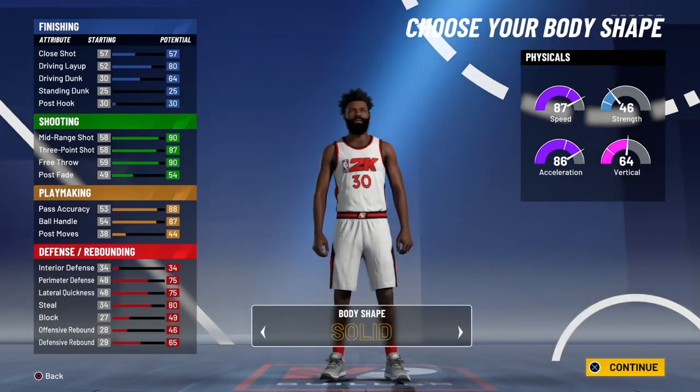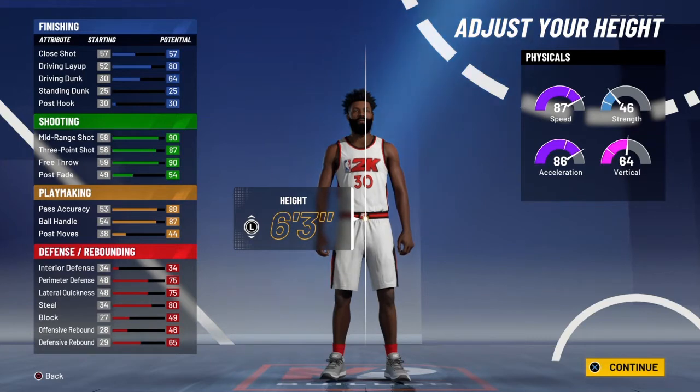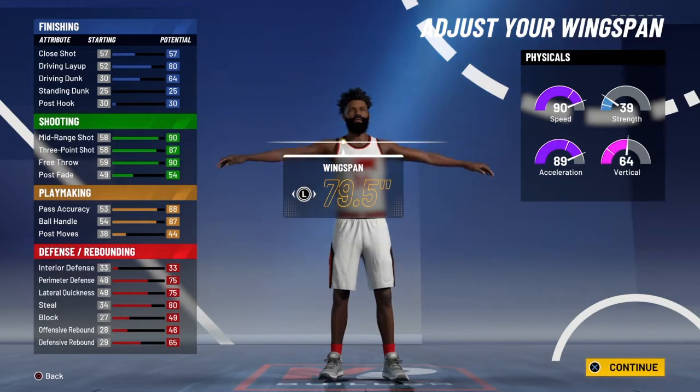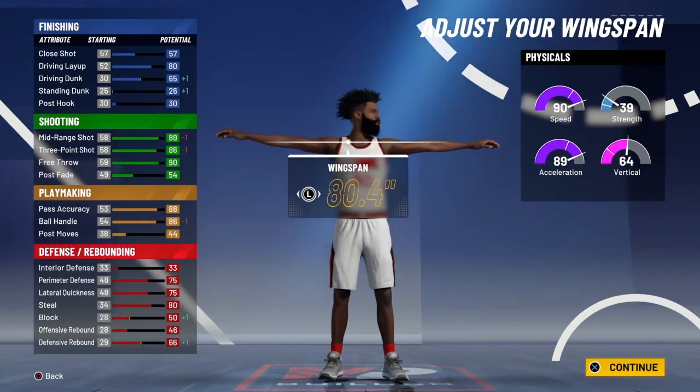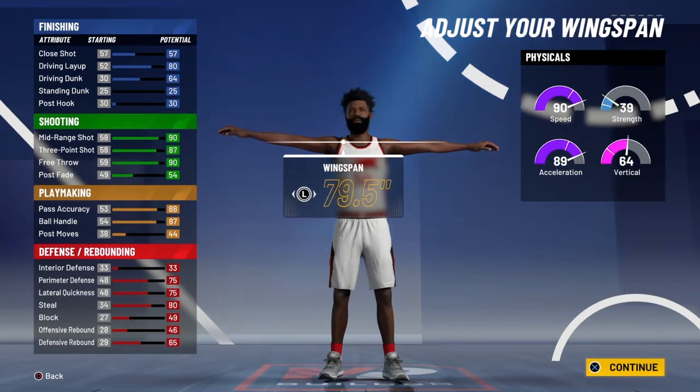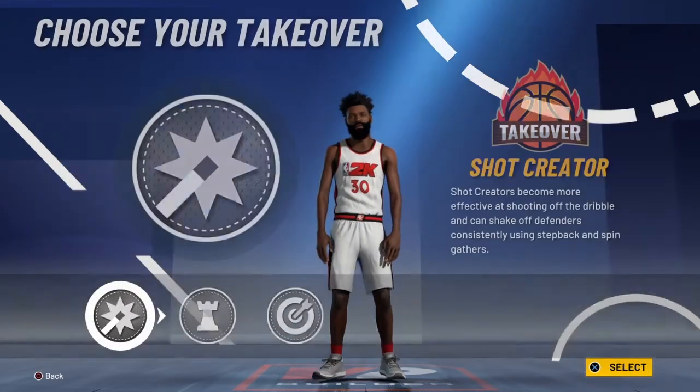For body shape, it doesn't really matter. Height: 6'3". Weight: go minimum for your speed. Wingspan: you can either go up one, or choose anything below default, or just go default itself. For me, I would recommend going default.